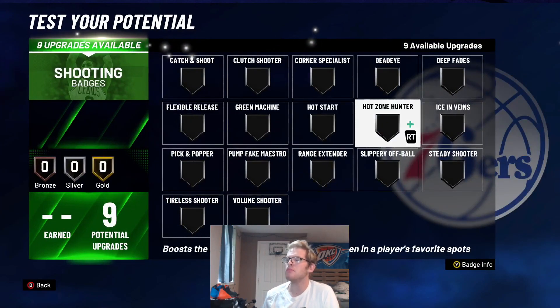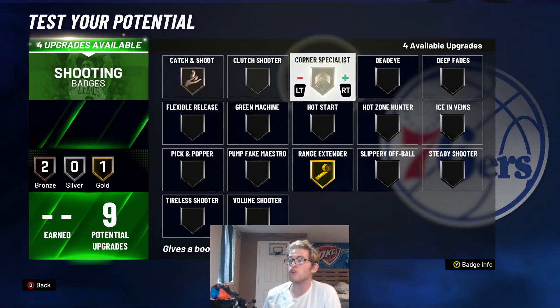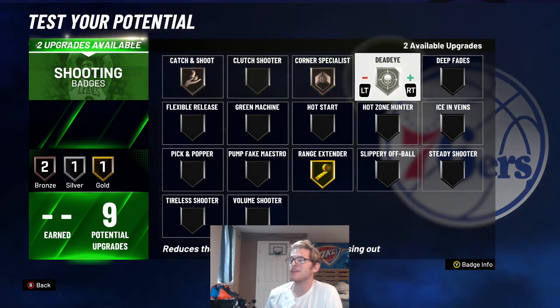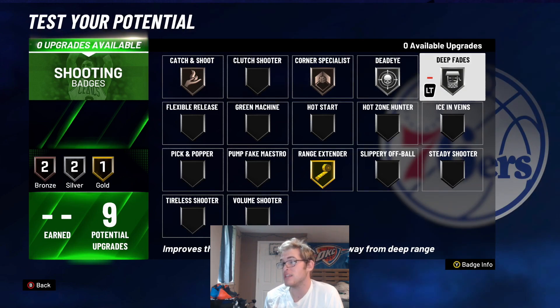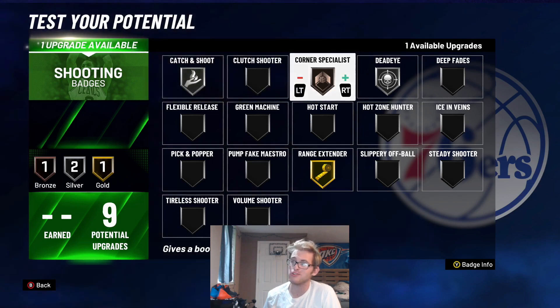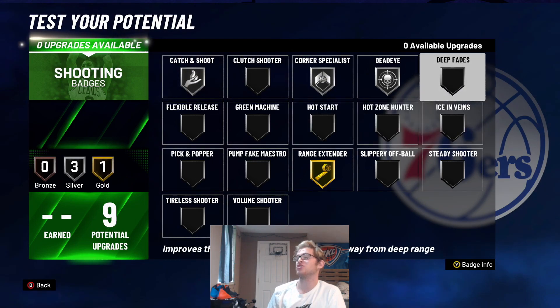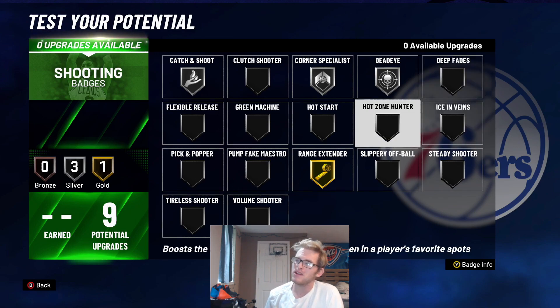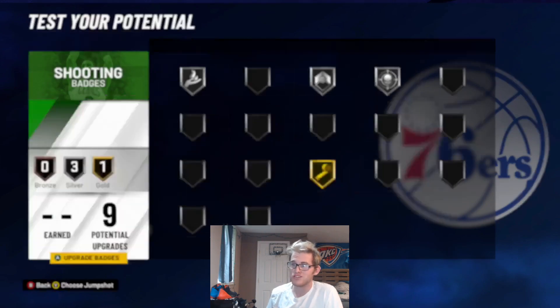For the shooting badges, I would put range extender on gold — that's important. Put catch and shoot on bronze at least, deadeye on silver, and deep fades on silver. If you're not going to be shooting fades, don't use deep fades. Instead you could use hot zone hunter, green machine, or corner catch — those are also options if you want to shoot from certain spots.